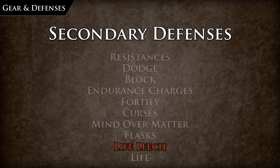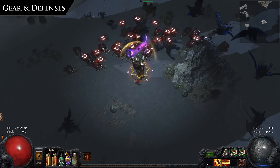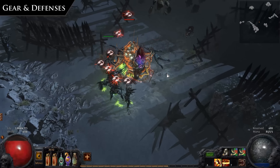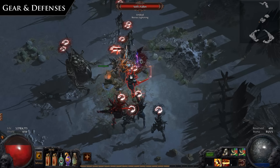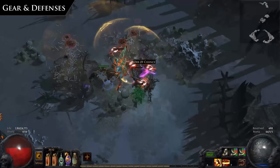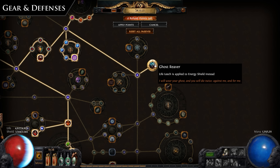Life leech is a slightly complicated defense and sustain mechanic. Life leech works like it does in most other games — if you hit an enemy, you recover a portion of that damage as life. Life leech has a leech rate cap, meaning leeched life can only recover at a certain rate determined by your maximum life. So as your damage output increases, your total leeched life exceeds the recovery rate of your leech cap, making it more like a slow life flask. This is what makes ascendancies such as the Duelist Slayer, which grants double life leech cap and leech does not stop once life is full, and keystones such as Vaal Pact — where life leech applies instantly but you have no life regeneration — very strong. Life leech can also be applied to energy shield via the keystone Ghost Reaver.